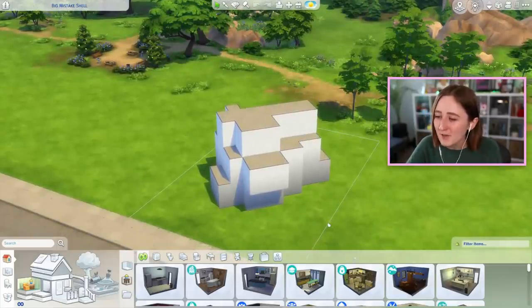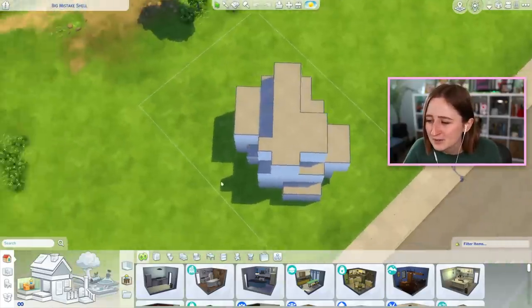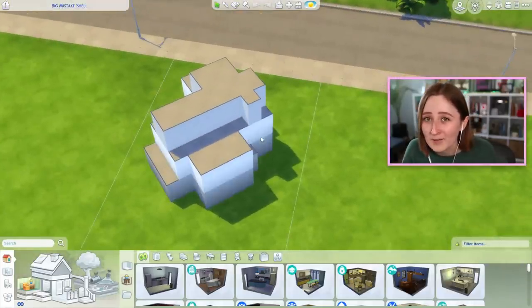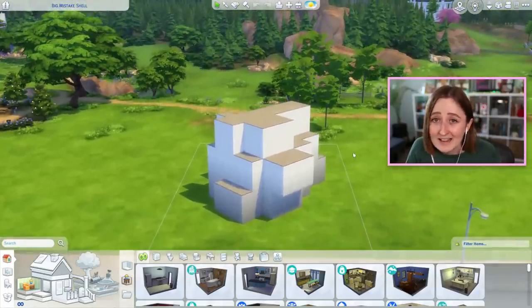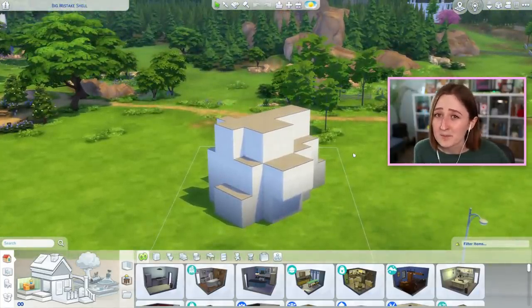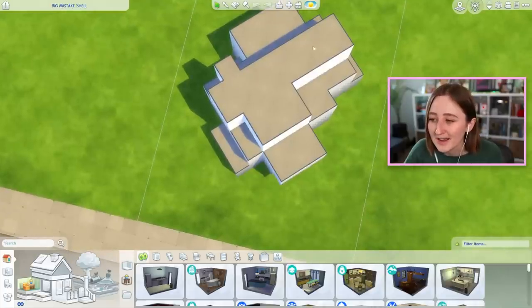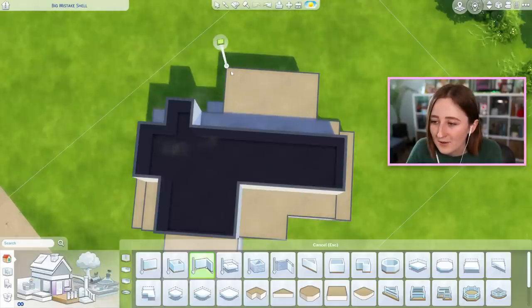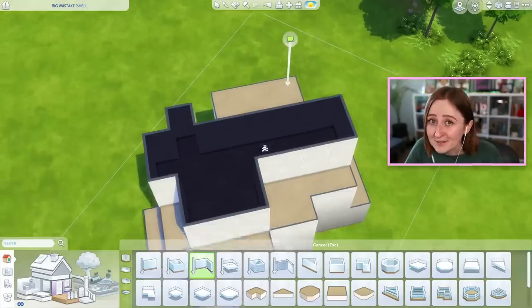This is the shell that we started with. If you're not familiar with shell challenges, the idea is that I build the exterior shell of a building, I make it have a bunch of weird bump-outs and weird little things you've gotta work around, and then I put this on the gallery for you to download and turn into something. The rules are really simple: you can basically add anything, you can rotate it, you can put it on a bigger or smaller lot — the only thing you can't do is delete or change any of the existing walls. You wouldn't be allowed to get rid of that little bump-out, and you're not allowed to add extra walls to the exterior — that's cheating — but everything else is fair game.